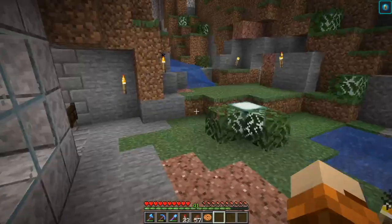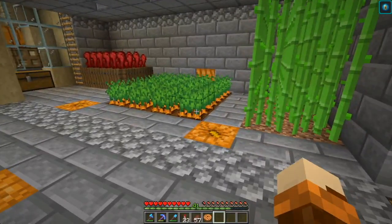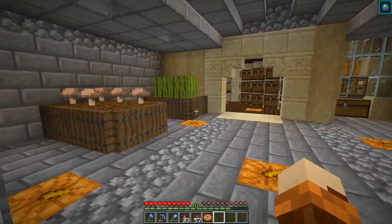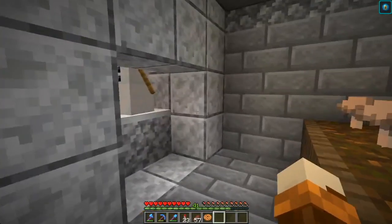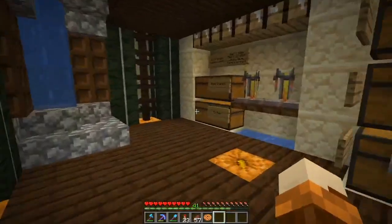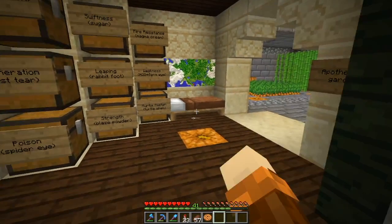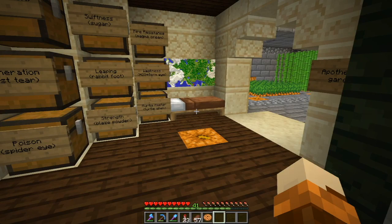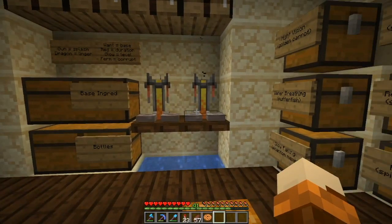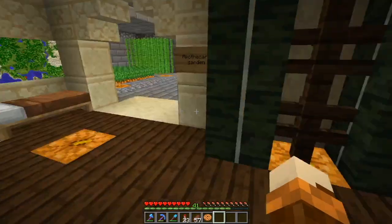I can get outside here and around to the Apothecary. This is my Apothecary Garden — all sorts of things to stock my Apothecary for all my potion needs. I did briefly have a cleric in here, but for some reason he never actually claimed either of these brewing stands — I don't know if it was because of the water underneath — and he disappeared.